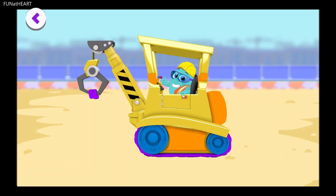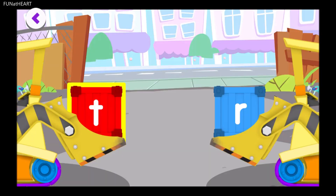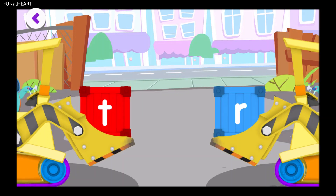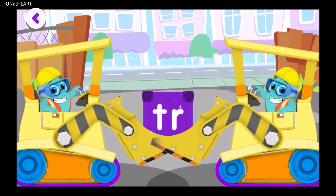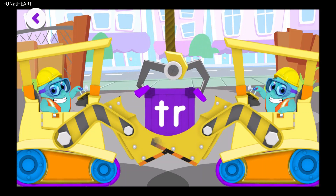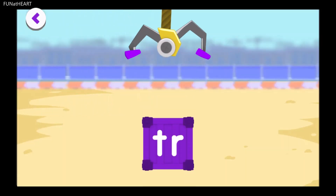Now let's get ready to rubble! Tap on the forklift to start your engine. Drag the letters T and R together. TR! TR! Tremendous — T and R come together to make the sound TR. Beautiful blending.